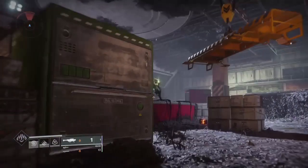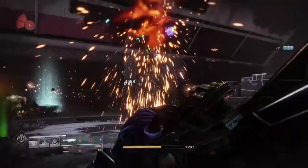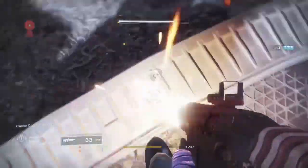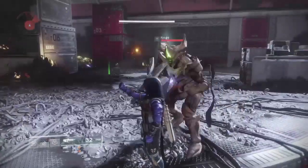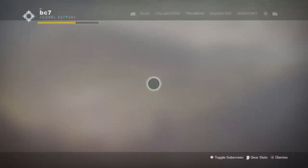Then you want to get your heavy weapon out and just kill the boss. That will count for the powerful enemies for both steps — the radiant seeds and the other one. Then you want to stand on this little metal bar and just let the Knights kill you. The more enemies you left, the easier it'll be. I recommend having rocket reserves if you're a Hunter on your helmet.